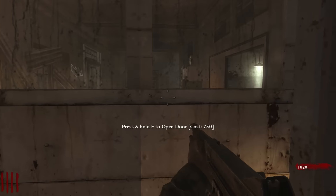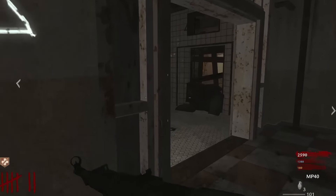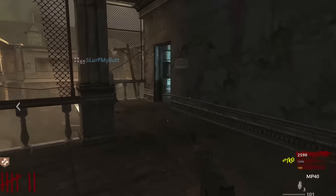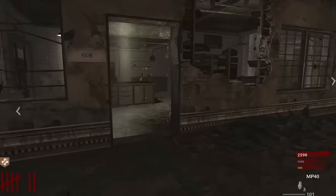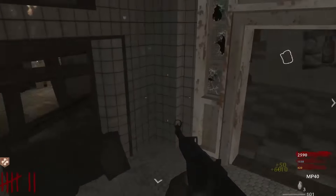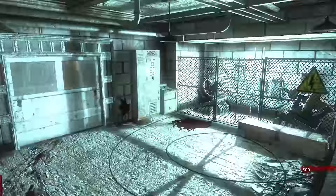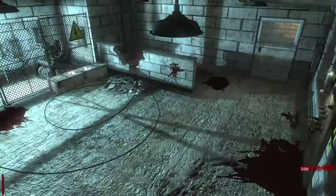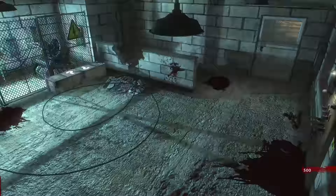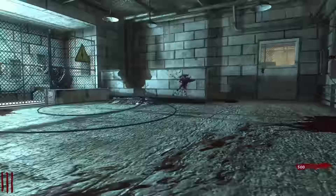So now, it's only once we get to the power room that there is any shift in danger or tone whatsoever. It may just be the stark contrast it acts against the rest of the map, but there is something peculiar about this area. While not scary, the power room of Verrückt shows a small glimpse into what is to come within the Zombies universe. It's scientific and completely out of place for the location, but as modern Zombies players, we know it's only a drop in the bucket of fancy tech.